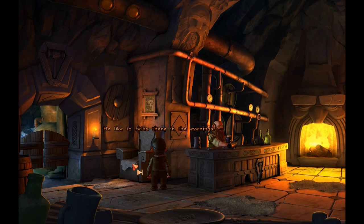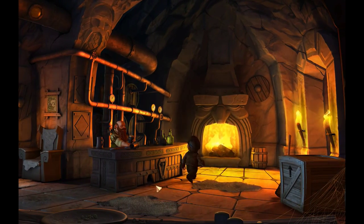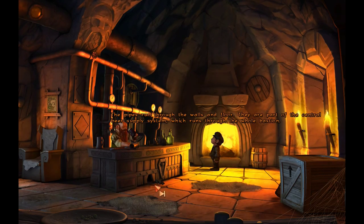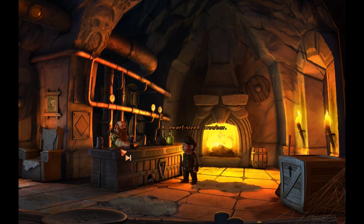He likes to relax there in the evenings. So there's a kitchen. I just want to get a good visualization. Obviously we're going to use the crowbar on that. The pipes run through the walls and floor — they are part of the central beer supply system which runs through the whole bastion. A dwarf-sized crowbar, so it's pretty big.